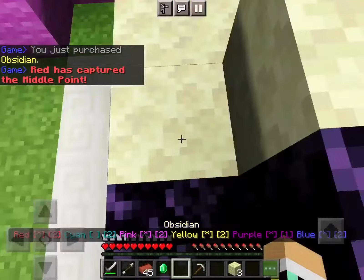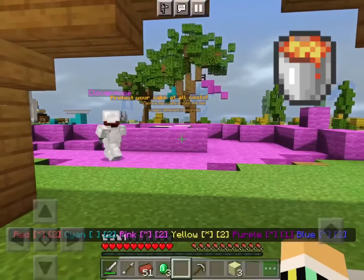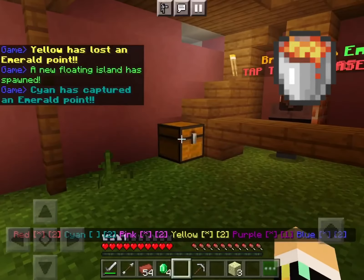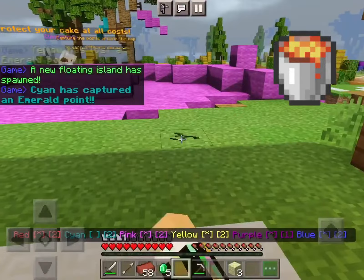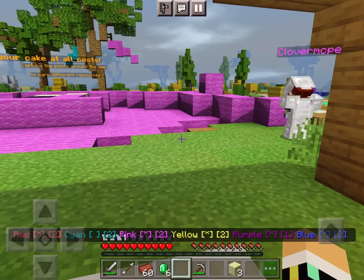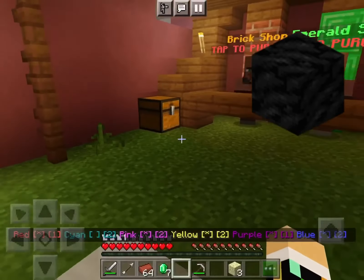The first fuel source is the lava bucket, and this is by far the best as it gives you 100 blocks of smelting per one lava bucket. You do get to keep the bucket but the lava disappears, so if you have a nether portal nearby this is probably the best fuel source. The next thing is a block of coal, which is made out of normal coal and it can burn 80 blocks.